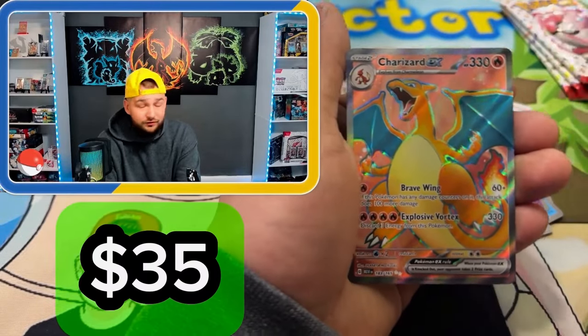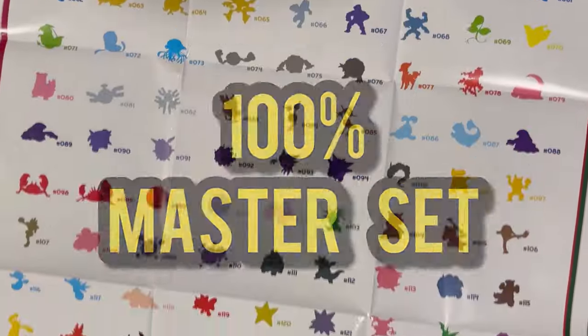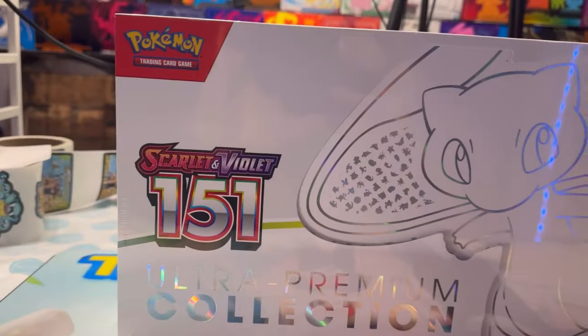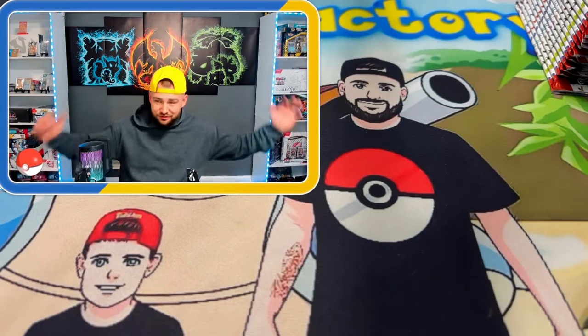There are only two cards keeping us from having a 100% complete master set of Pokemon 151. First, we'll try to pull these cards from a broken UPC, and if we can't pull them, we'll go to one of the biggest card shops in the United States to try to pull them there — or just buy them. Spoiler alert: this set gets completed today.